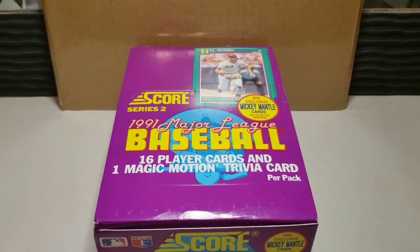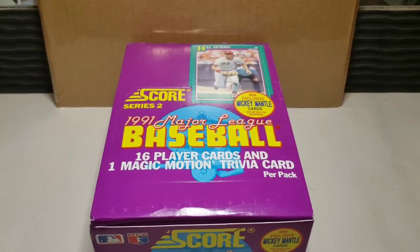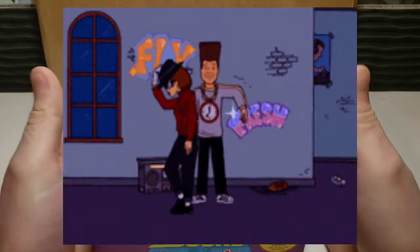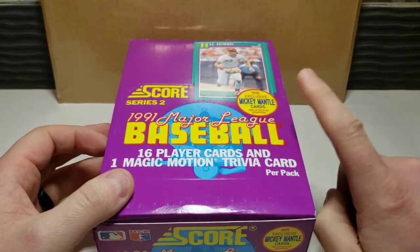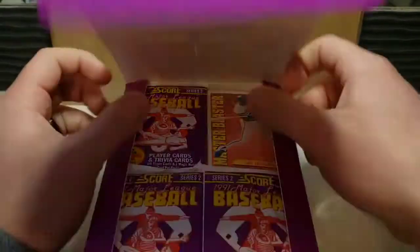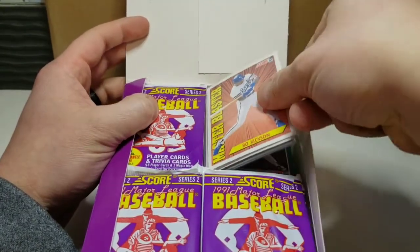Hey everybody, it's Kyle from Kyle's Cards back with another video. Today's Saturday, so you know what time it is — we're going old school. We're opening up, continuing to open up, 1991 Score Series 2, looking for the exclusive Mickey Mantle cards, also looking for all sorts of hall of famers and Bo Jackson cards.